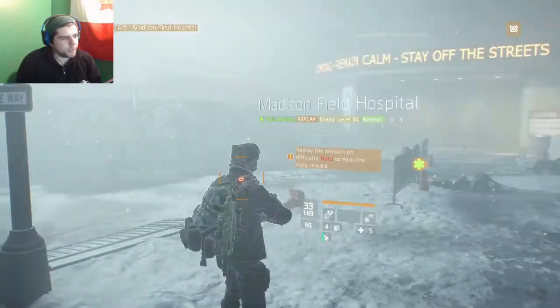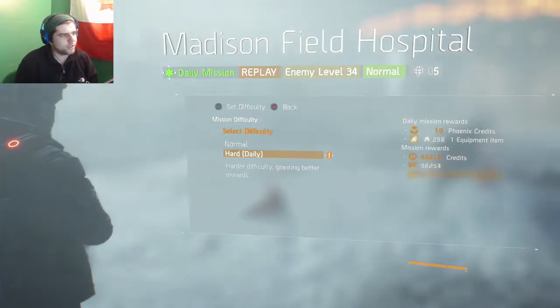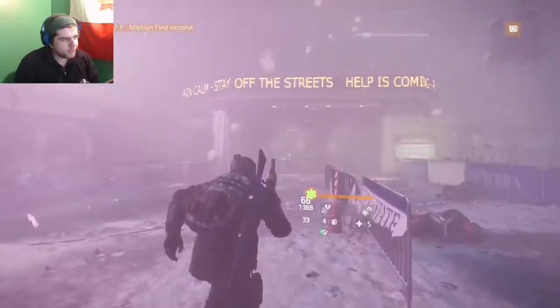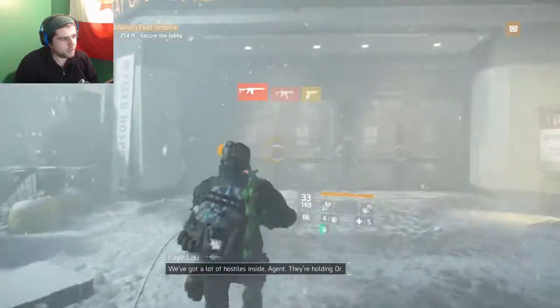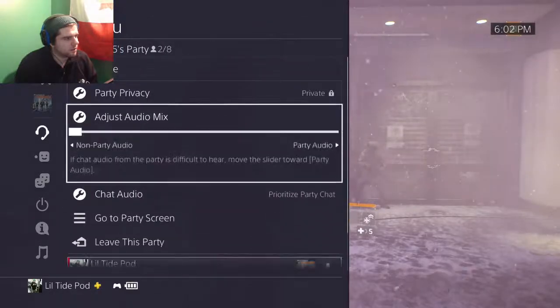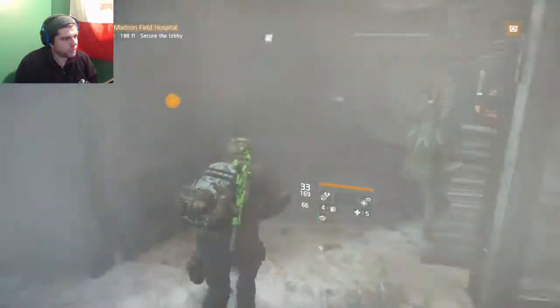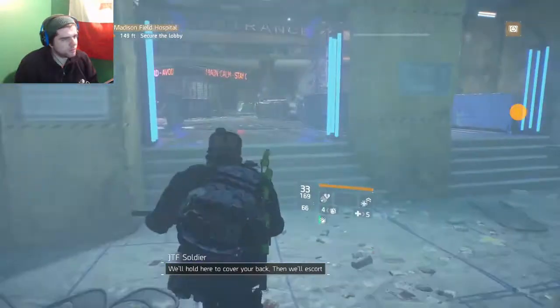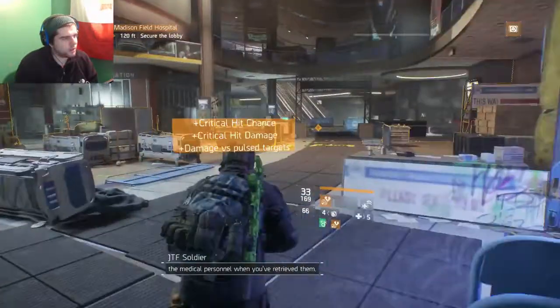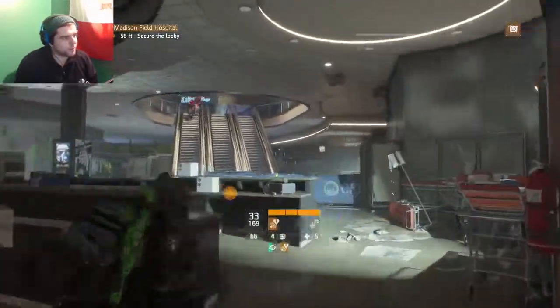Later on today I'm going to be doing a Division run video to show you how to get the most out of the Dark Zone for your Division tech. The mission briefing notes a lot of hostiles inside holding Dr. Candle and staff — we need those personnel back at the base to get the medical wing functional. It's probably not going to go great since I haven't played it all day.